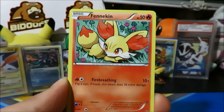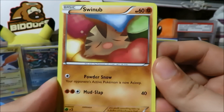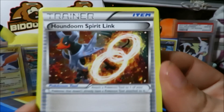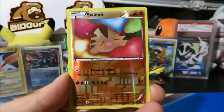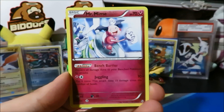The Break cards are actually in the reverse holo slot, so keep that in mind. So many awesome cards in this set — look at that Swinub chilling among some pillows. We've got a Houndoom Spirit Link — very cool looking card, nice artwork. A Snubbull reverse is that Swinub we were looking at earlier, and the rare is a Mr. Mime.